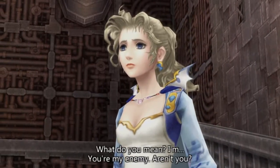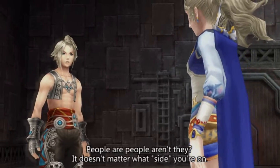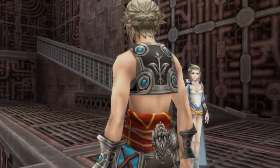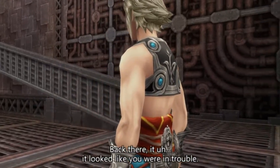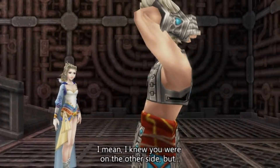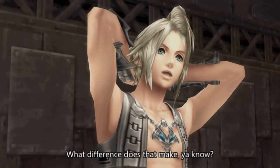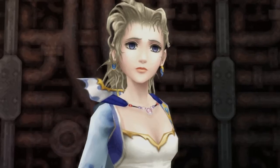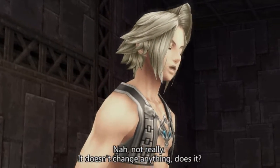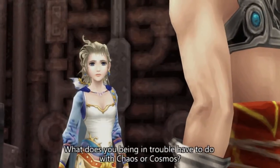'This should be far enough away — they won't find us. Hey, I'm Vaan. And you are?' 'You're one of Cosmos's warriors?' 'Yeah, I am.' 'Then please — kill me.' 'Huh?' 'I don't want to fight anymore. I don't want to hurt people or destroy things anymore. So please.' 'Couldn't you just stop fighting and not use your powers? That's gotta be better than the alternative.' 'I'm your enemy, aren't I?' 'People are people. It doesn't matter which side you're on.'